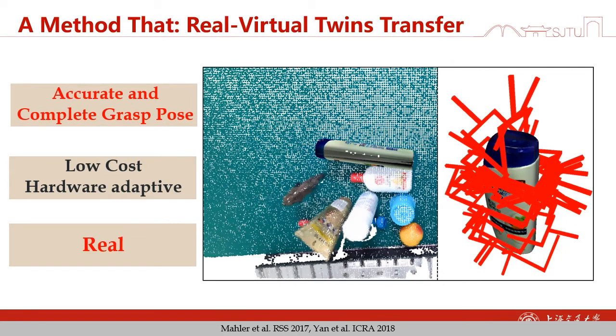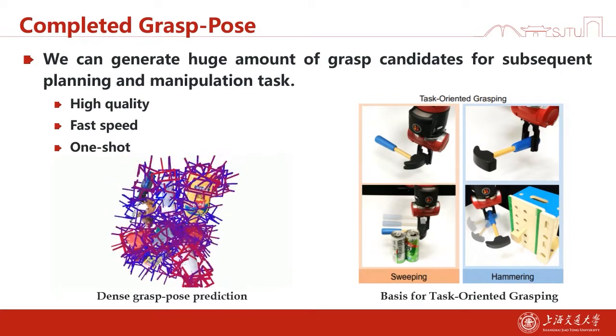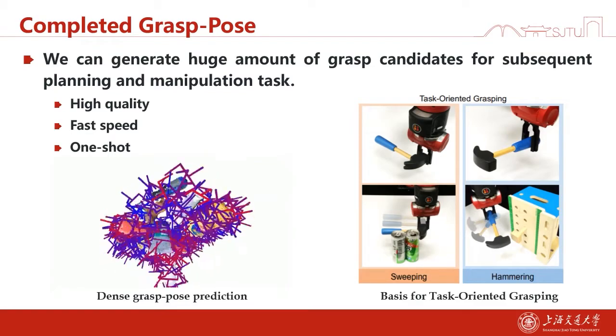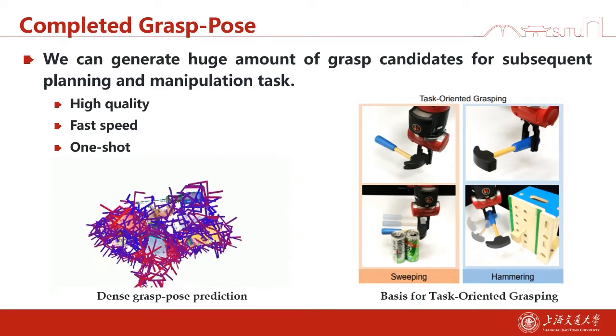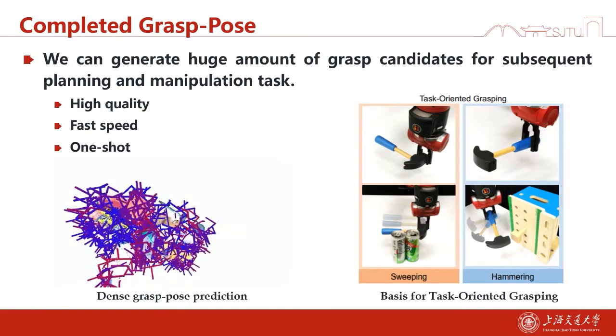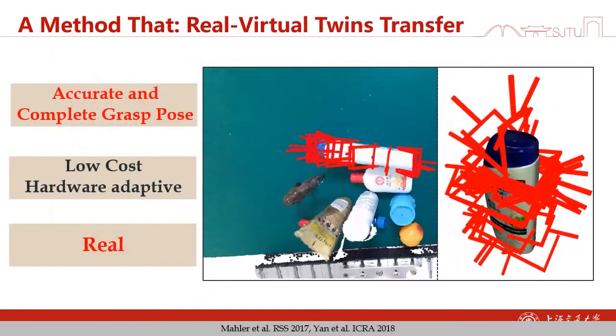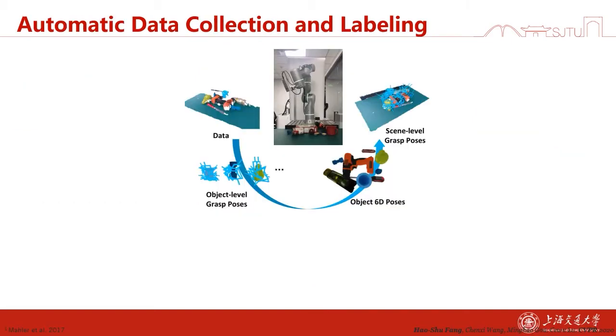Here is an example from another view. By this method, we can generate a huge amount of grasp candidates in the point cloud. This means that for subsequent tasks we can have a large amount of grasp candidates. It is also low-cost and can adapt to different hardware.